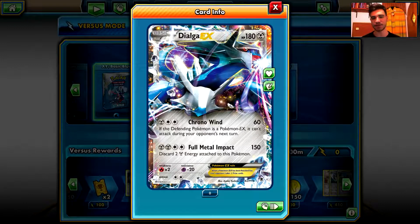We have the Dialga EX. This is the featured card of the ladder with Chrono Wind: 60 damage. If the defending Pokemon is a Pokemon EX, it can't attack during your opponent's next turn. Wow, that's quite cool actually.